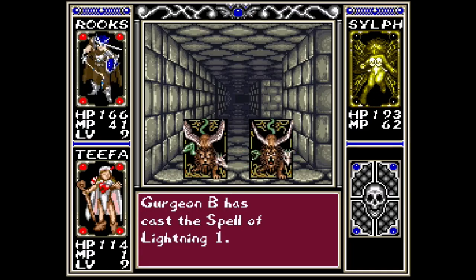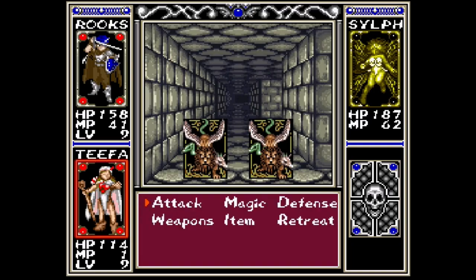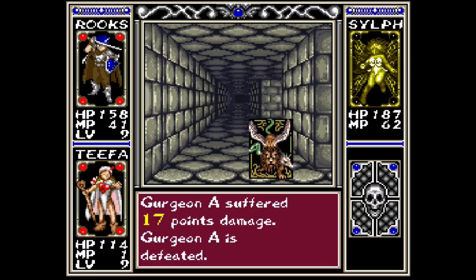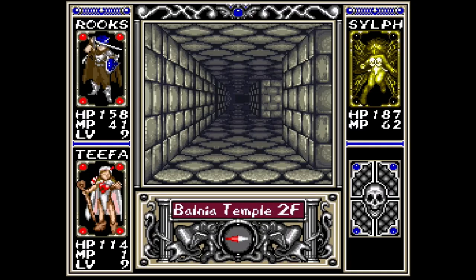Given all the rest of the elements, it's like of course lightning is going to be good against water, and wind is going to be crap against fire, since fire causes wind. Because fire blows up due to wind and stuff — logic and whatnot.